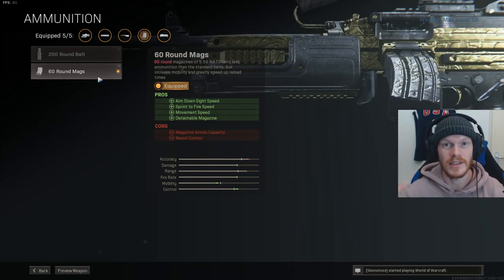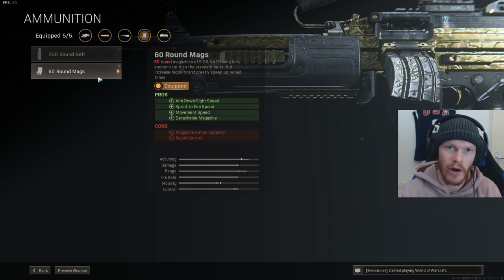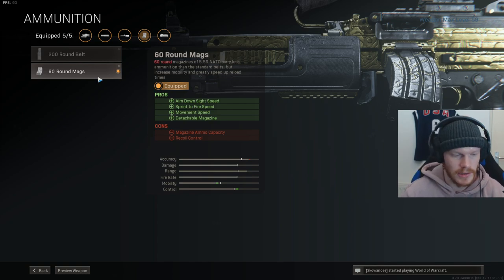Last but not least, of course, the 60 round mags. This will make the LMG more into an AR — faster reload, 60 to mag like most of the meta ARs. I'm going to be honest with you guys, this is actually a very strong weapon. I heard Nick Merckx broke his record with this setup — I don't know if it's the same setup, but with the Bruin. It does everything you need: good mobility, very fast ADS speed, enormous damage, great range, good bullet velocity. It is just a beautiful weapon.